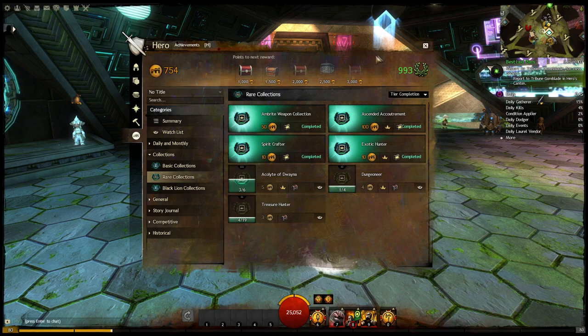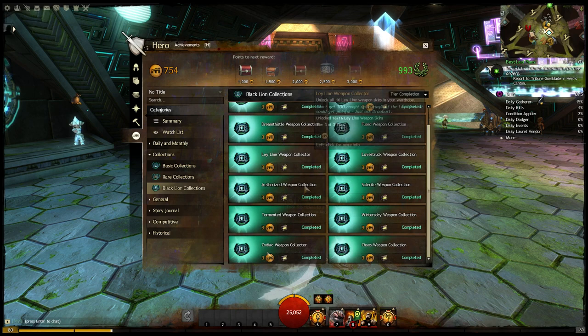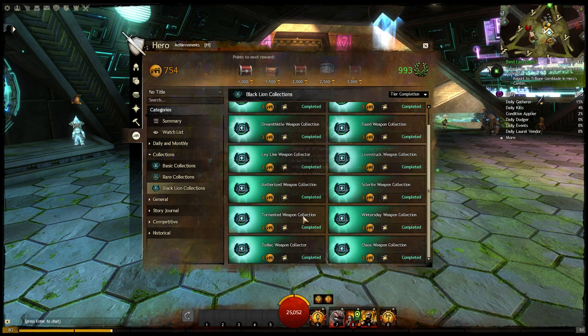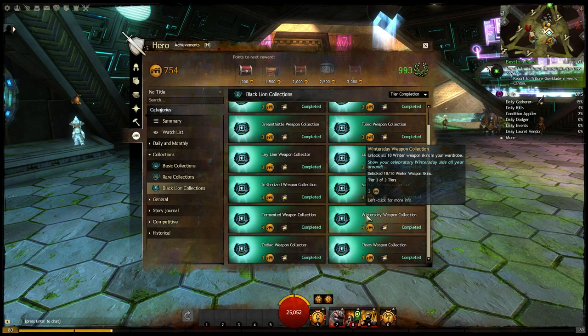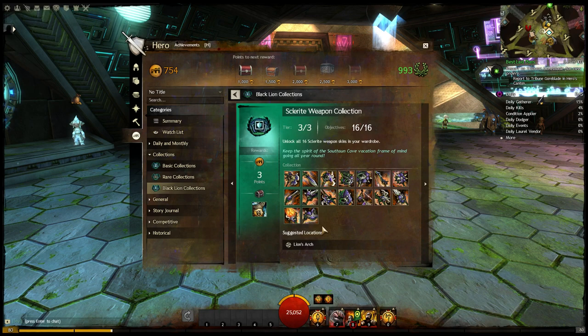Those are all the rare ones unlocked on this account — it might not be all of them, but it's definitely more than I had yesterday. The Black Lion Collections — I'm not going to go through all of these because these are basically the weapon sets from the Black Lion tickets. Each one has a reward of either 7 or 5 Black Lion claim tickets, which kind of helps you perpetuate this addiction of trying to get all of these. Hopefully some of these start coming back, because some aren't available anymore and the prices on the trading post are outrageous. The Winner's Day ones will presumably come back on Winner's Day.